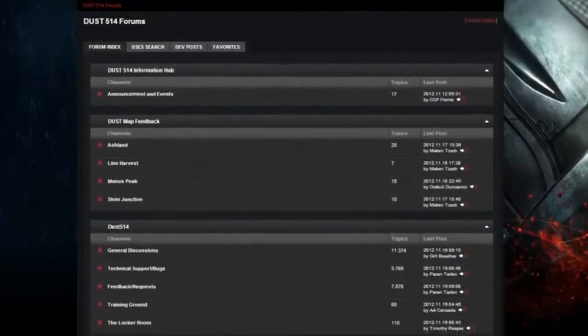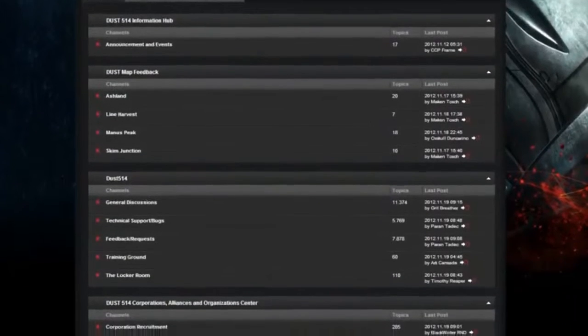The great thing about Dust 514 is that we're never really finished making it. It's an online-only free-to-play game for the PlayStation 3. We're able to continually add new expansions, new content, and new features. Part of this is getting feedback from our players to figure out what ways we can support them — what other things do they need to enhance their experience. We're looking at adding new vehicle variants, new vehicle classes, as well as even mechs in the future.